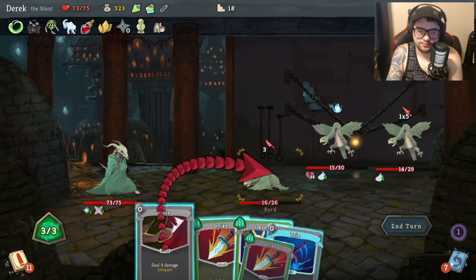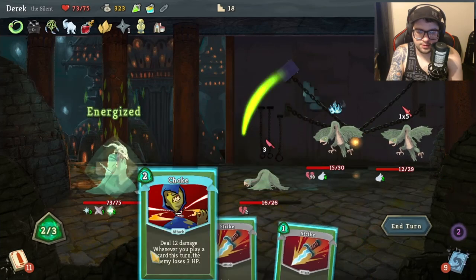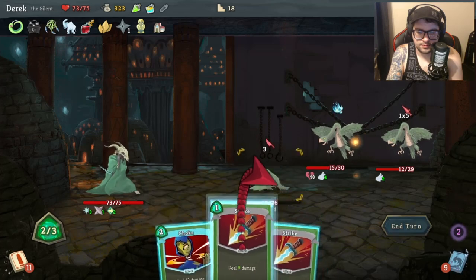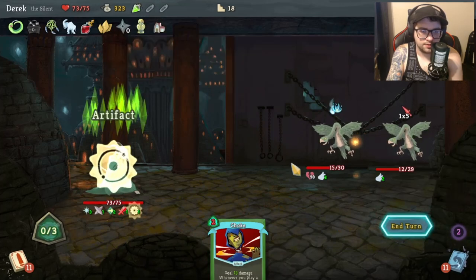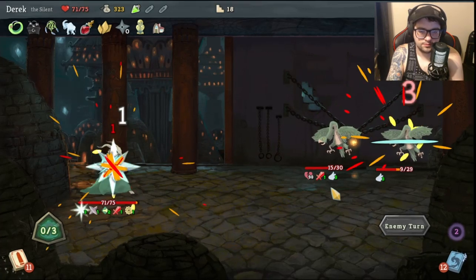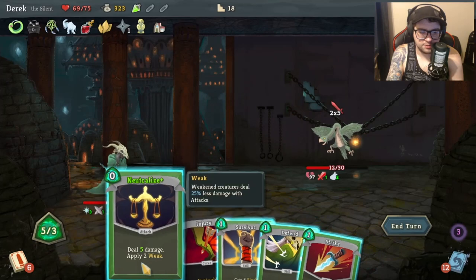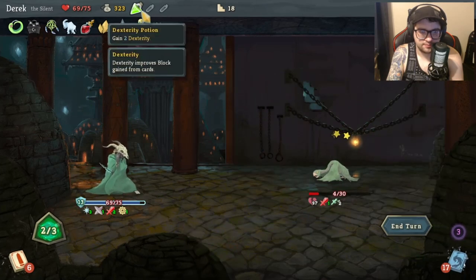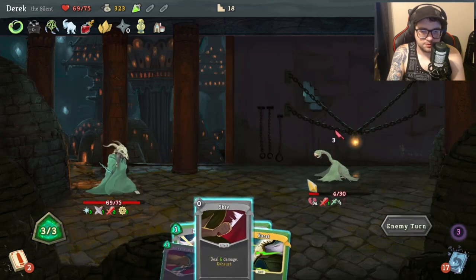Ouch! Let's do two Vulnerable there - Outmaneuver. Let's gain an artifact. Oh damn, he died! So they get three damage every time they attack me - oh that's amazing, love that. Stunned - I'm so scary!